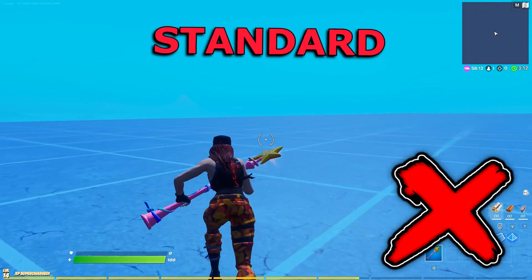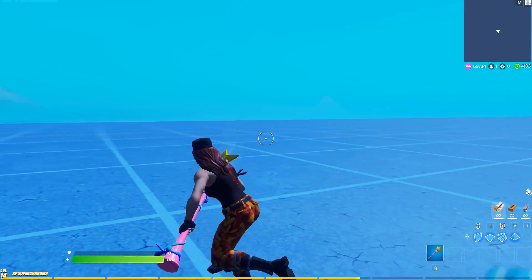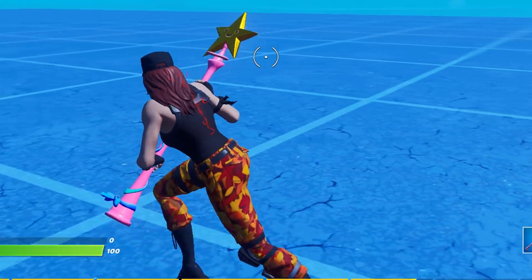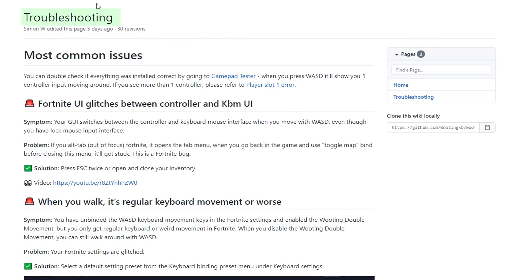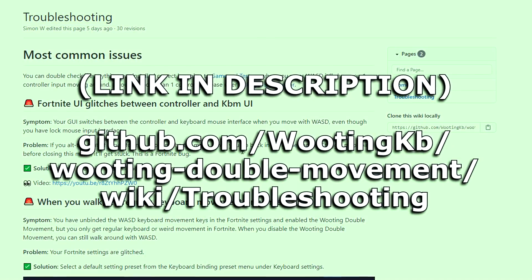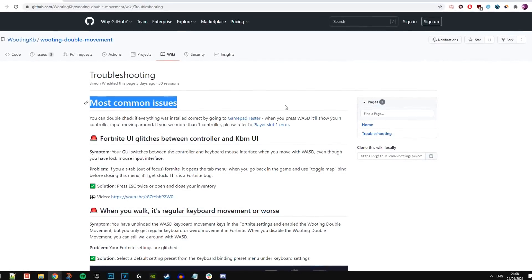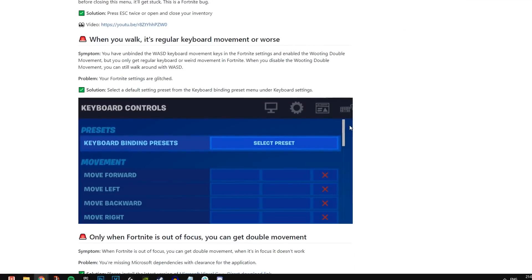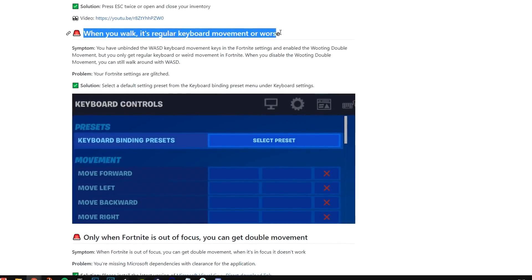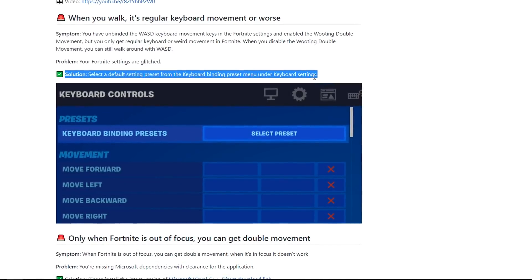This will turn your Fortnite movement from standard movement into controller-like movement, which is exactly what we want. As you can see, in the background for me it's currently working great. However, for some of you it might not be working. If you are experiencing any issues with the double movement application, I recommend you head over to the troubleshooting page — I'll leave a link in the description. On the page you can see all the most common issues along with their solutions. For example, there's one where when you walk it's regular keyboard movement or worse, and a solution is right there — just follow it and that will fix your problem.